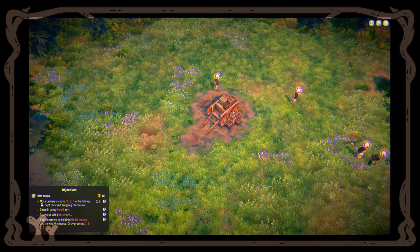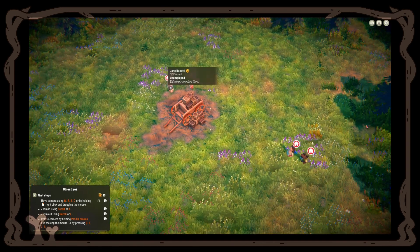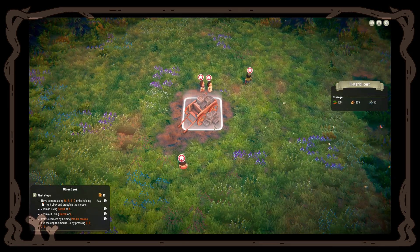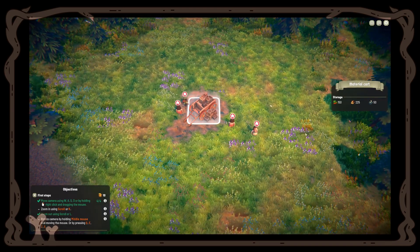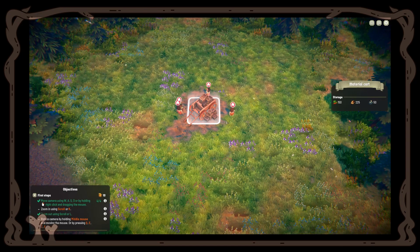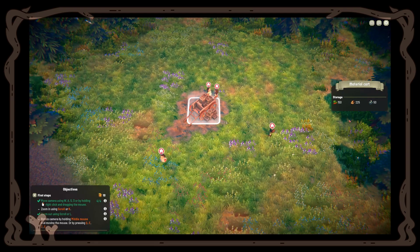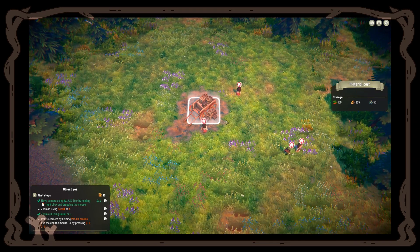We're starting here. As you can see, we have already four fable folk — they've brought some material carts with them. In storage we have 150 vegetables, 225 wood, and 50 stone, which will be used for construction of buildings. In the bottom left you can see the objectives. Currently it's more or less like a tutorial. The first step is to move the camera using the keyboard.